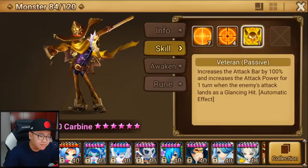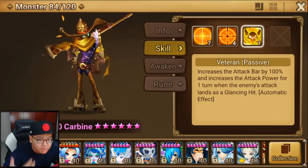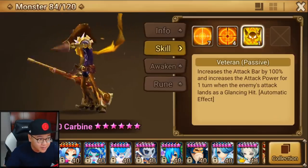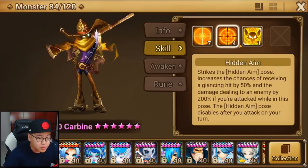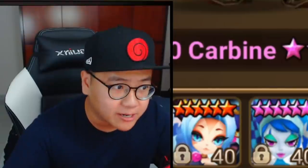Also, they buffed the Wind passive to give him 100% attack bar, which means he can more or less get a turn very quickly, shoot, and go back to Hidden Aim. He can also get an attack power buff when an enemy glances him, which is not very easy to achieve. But hey, free attack power for a skill that can boost your damage by a lot — he can do like 20-30,000 without the need for defense break. And that's pretty good.